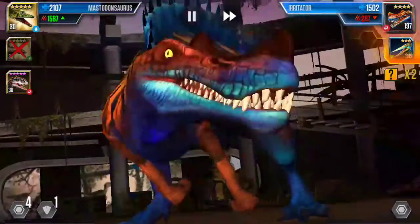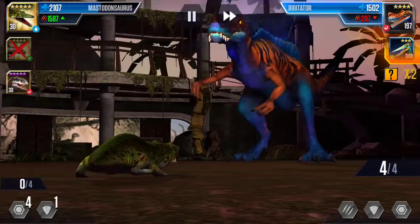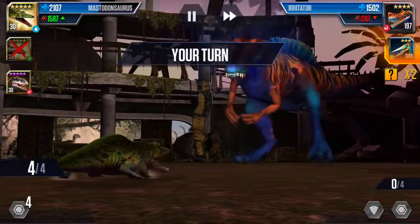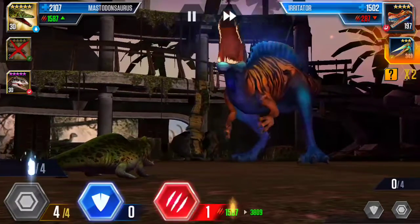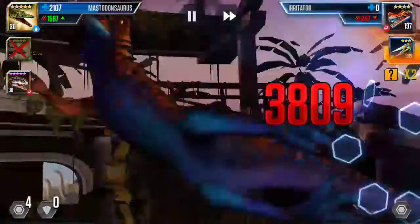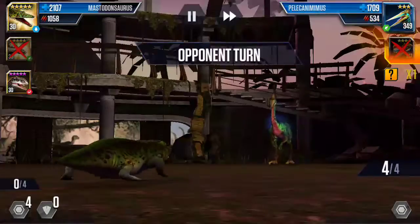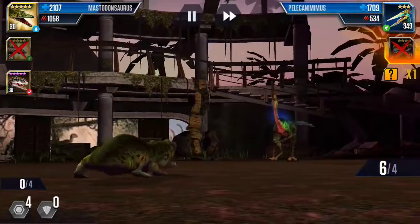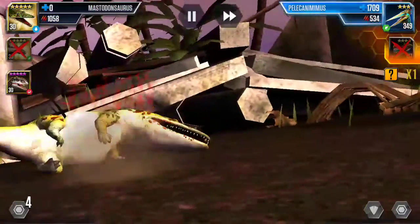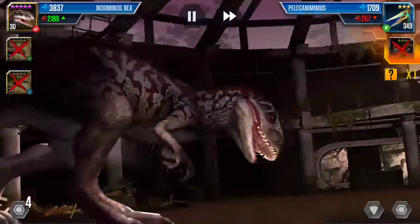Next one — another Irritator, which is weak to me, and I can still take it out in 1 point attack. It doesn't do anything. I still would love to save the next one, so let's go for 4. The attack got 2. The last one will be Pelicony Minus, which I can take out in 2. I think I'm doing a bit of an overkill there. It went for all 6 — taking out my Mastodon Sorus. It's fine.